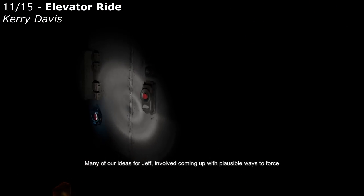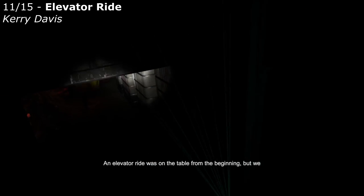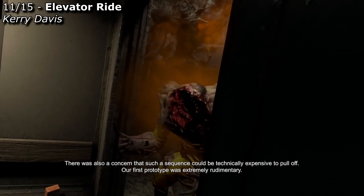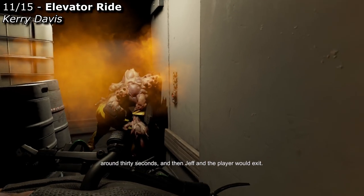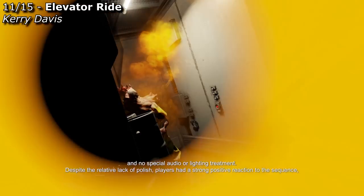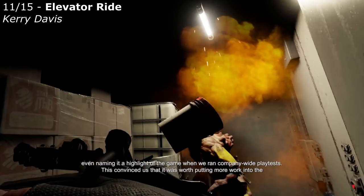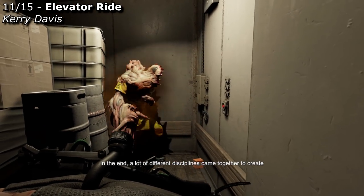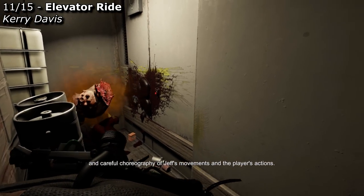Many of our ideas for Jeff involved coming up with plausible ways to force Jeff and the player to occupy an enclosed space at the same time. An elevator ride was on the table from the beginning, but we were unsure how successful it would be in execution and concerned it could be technically expensive. Our first prototype was extremely rudimentary — players would get into an elevator with Jeff, the ride would last around 30 seconds, and then Jeff and the player would exit, with no complicated level scripting, no bespoke animations for Jeff, and no special audio or lighting treatment. Despite the relative lack of polish, players had a strong positive reaction, even naming it a highlight of the game in company-wide playtests. This convinced us it was worth putting more work into the elevator ride. In the end, a lot of different disciplines came together to create the final sequence, combining sound, animation, scripted lighting, and careful choreography of Jeff's movements and the player's actions.